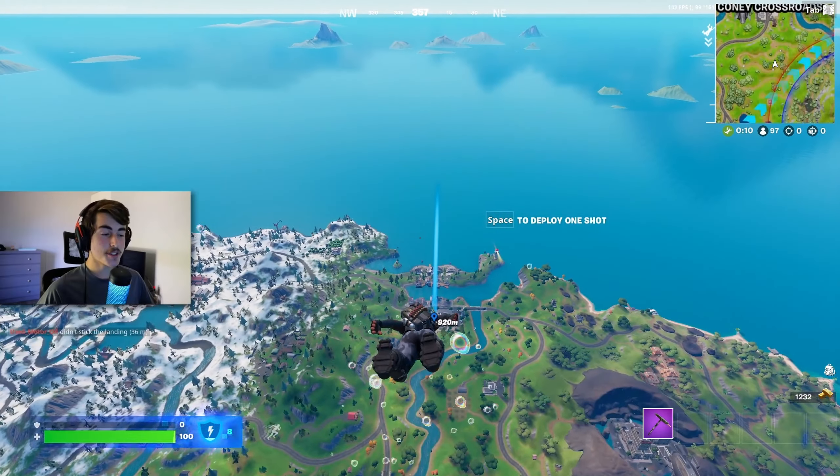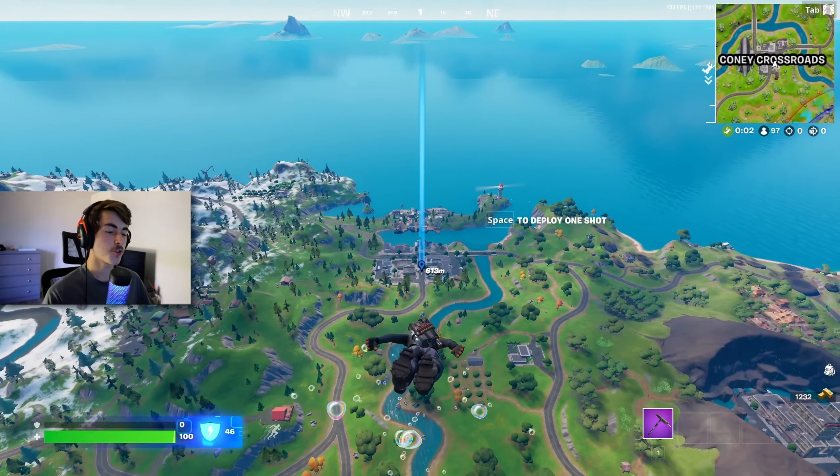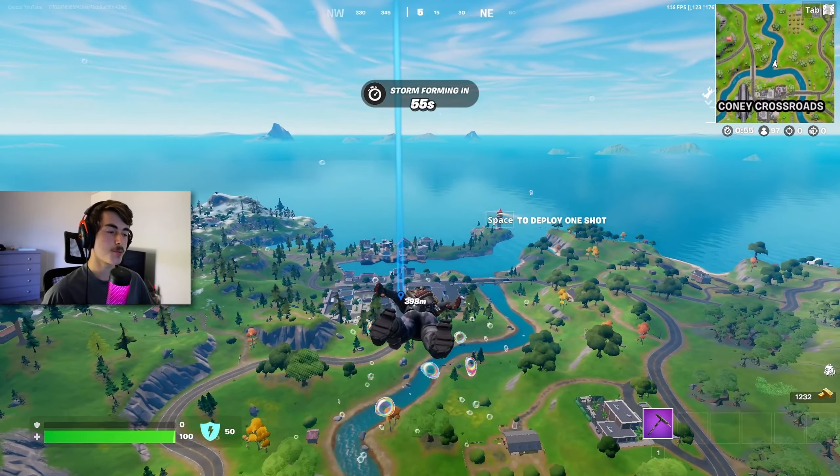Here we go. The new season of Fortnite is finally here and for some reason they've got rid of building this season. But that's okay because as you can see down in the bottom left, we've got the new overshield which gets taken away before your shield now, so that is another layer of protection.